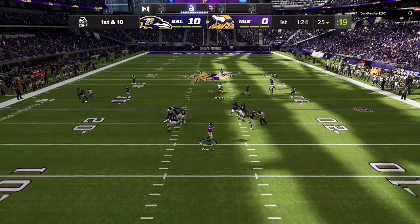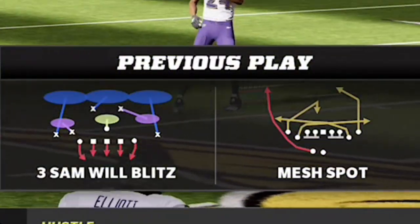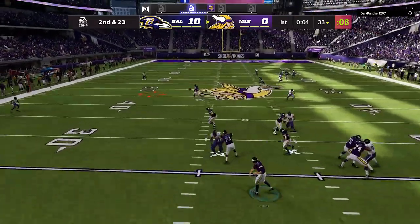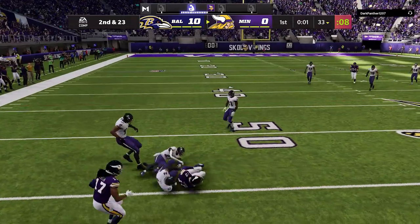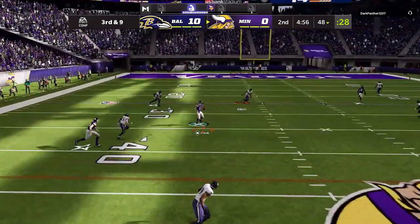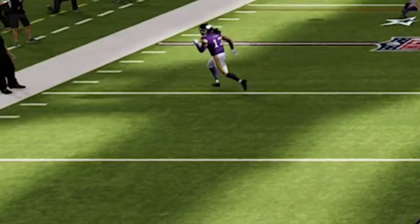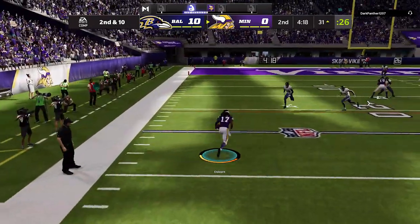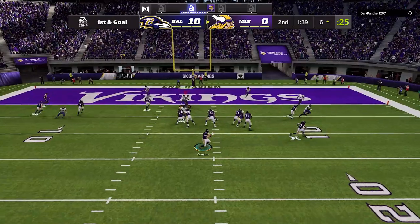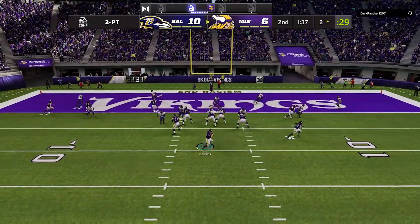After going up 10 nothing my opponent starts hitting me with a wheel route to the running back over and over. The mesh concept has got to be his favorite — he doesn't run the ball much but just hits crossers and wheel routes to the running back going right down the field. He's a very high-level passer, beating my Cover Three underneath with flat routes and wheel routes between two defenders. He goes for two pretty much all game.